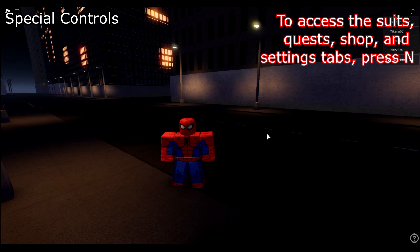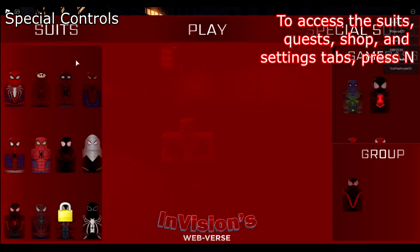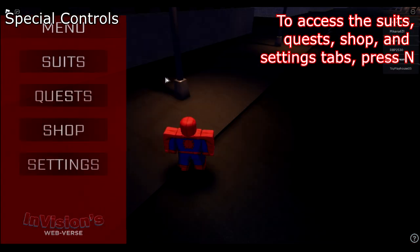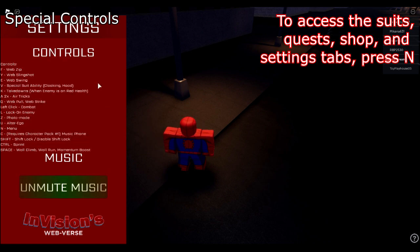Next up are the special controls. To access the menu, press N. There you can access the suits and quests you are in progress of. There is a shop tab but it does not work at the moment. Lastly, the settings tab shows the controls and you can disable music from there as well.